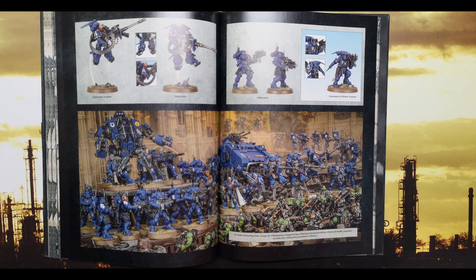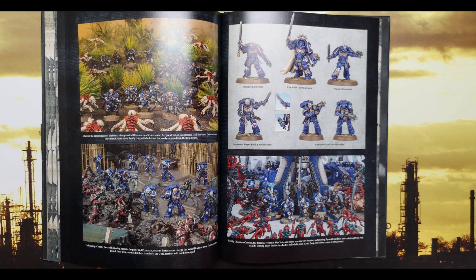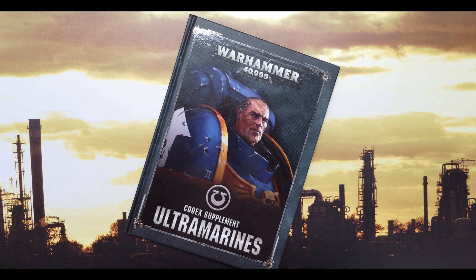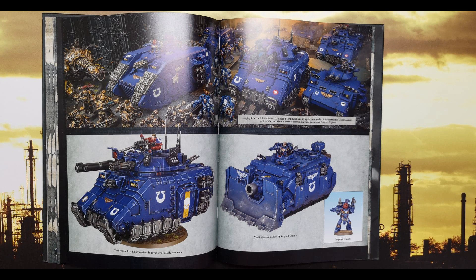The big thing people are going to be asking: Bobby G — yes, he has changed. He is 350 points. He does not give re-roll failed wounds anymore; he gives re-roll failed wounds of a one. What he does now is re-roll hit rolls — so not just failed hit rolls, all hit rolls — which means you can re-roll misses after the modifiers. His Hand of Dominion is now Damage 4, which is pretty big. He was already a bit of a beast, but now you've got a valid reason to use the Hand of Dominion over the Emperor's Sword. I like that change a lot.